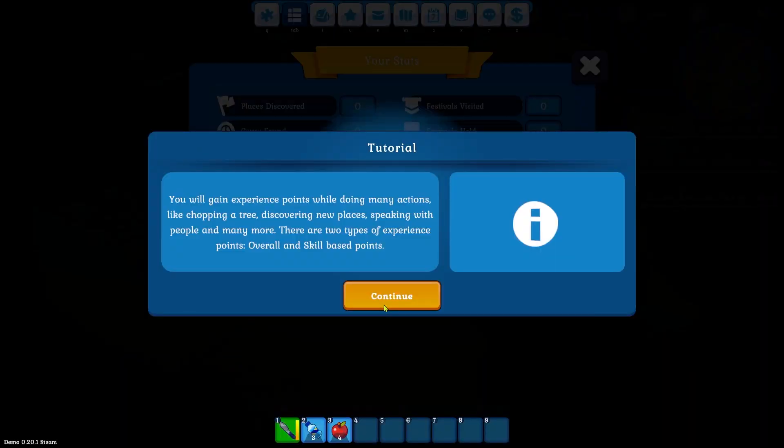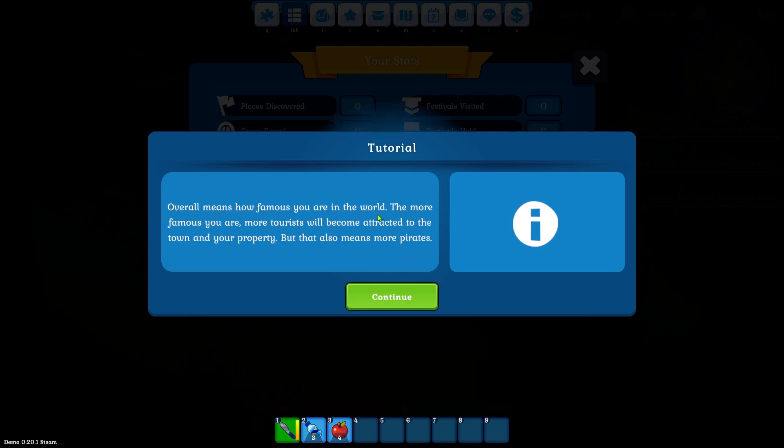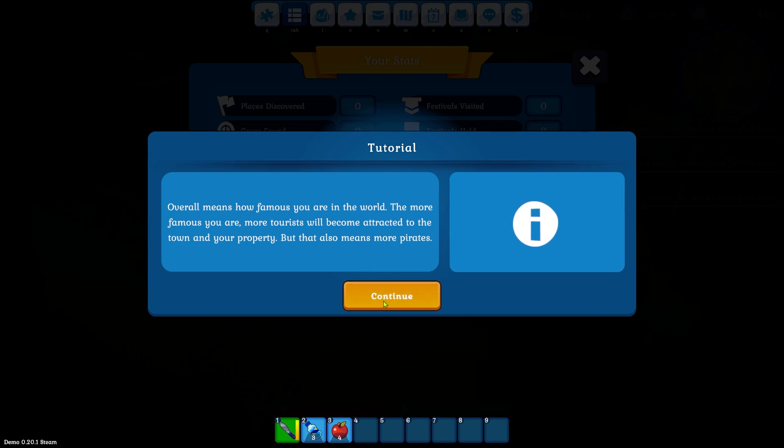So we'll have a look at our stats. You will gain experience points while doing many actions like chopping a tree, discovering new places, speaking with people and many more. There are two types of experience points: overall and skill-based points. Overall means how famous you are in the world. The more famous you are, the more tourists will become attracted to the town and your property — but also more fame means more pirates. So there seem to be some sort of enemies in this game as well.